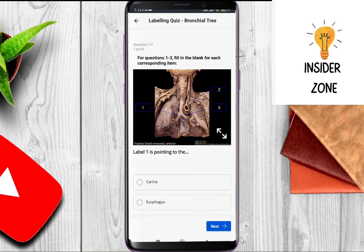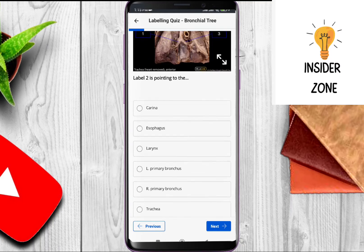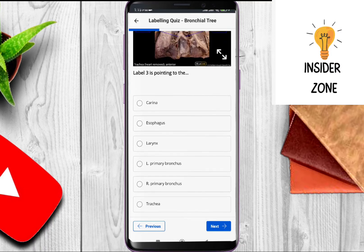The first question: label one is pointing to — the answer is right primary bronchus. Label two is pointing to — the answer is trachea. Label three is pointing to — the answer is left primary bronchus.